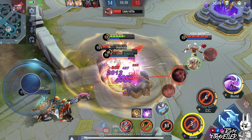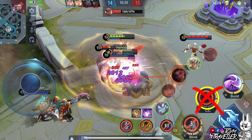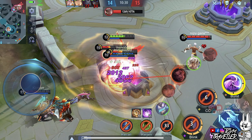Set the first skill to max level first, as prioritizing this makes the damage output higher. Prioritize the second skill less since the first skill is what you need for better damage dealing. Always upgrade the ultimate skill when available.